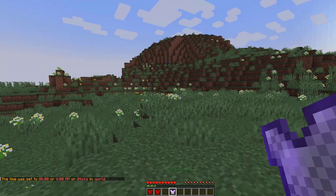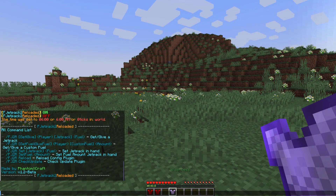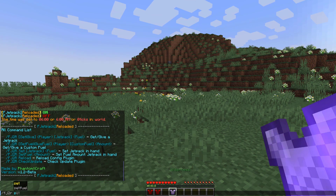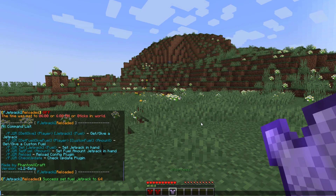If we run the command slash fj2r, that shows us all of the available commands. Another useful command is the set fuel command — for example, you can set the fuel to 64 for the item you're holding. As you can see, the fuel has now gone up to 64.